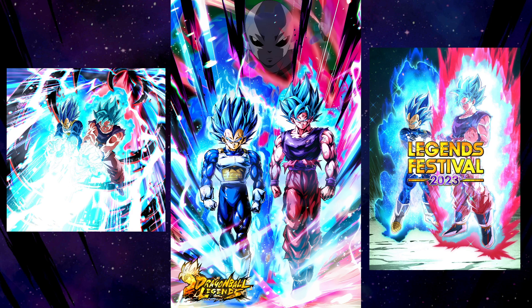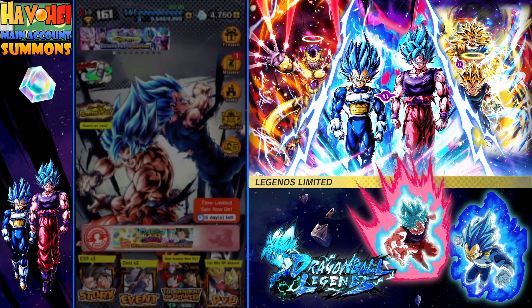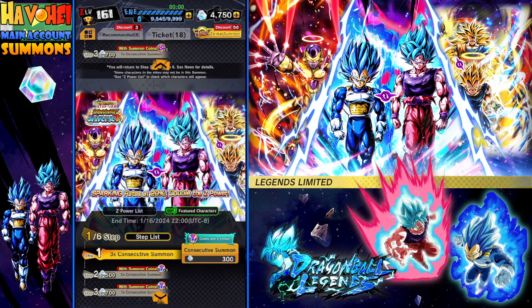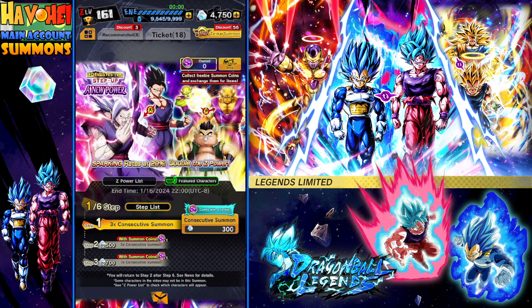Top-notch animation, top-notch moment — I really dug it. And then when I saw the login screen, I was like, yeah, this is for sure something I gotta do. So anyway, I don't have that many chronos; I have 4,750 chronos. I know there is a Beast Gohan banner, where I kind of really don't care too much about. I also need to make sure I turn off the music, just in case there's some copyright issues.